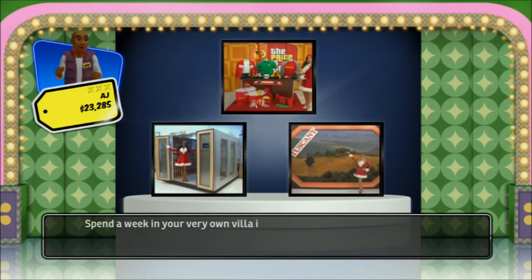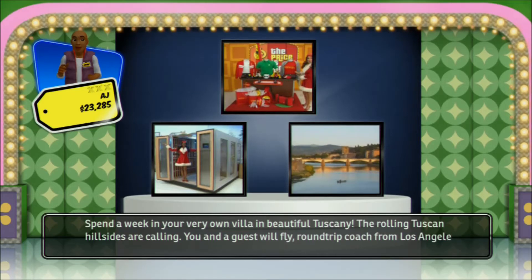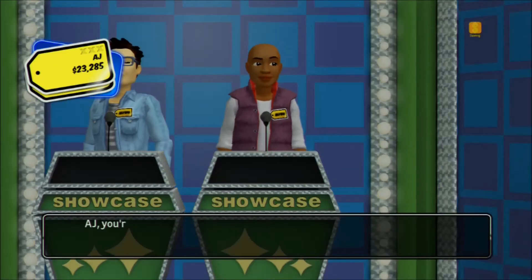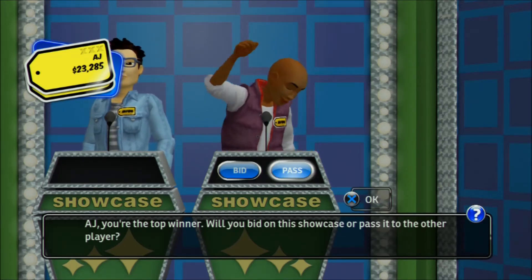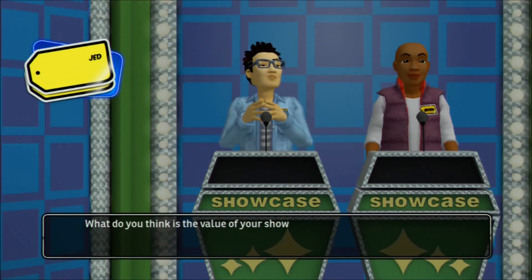Spend a week in your very own villa in beautiful Tuscany. The rolling Tuscan hills are calling — you and a guest will fly coach from Los Angeles to Florence, Italy for a week's stay in a two-bedroom Tuscan villa. You're the top winner. Will you bid on this showcase or pass it to the other player? What do you think is the value of your showcase?